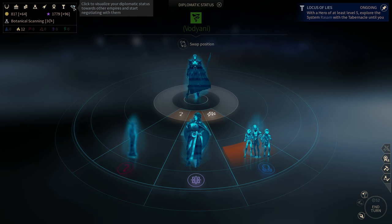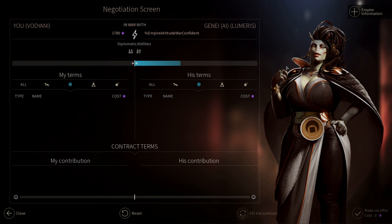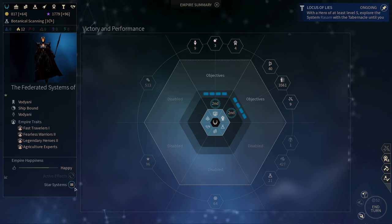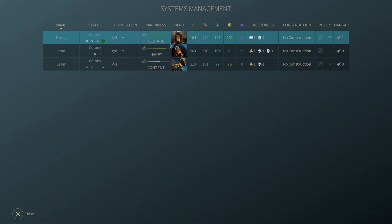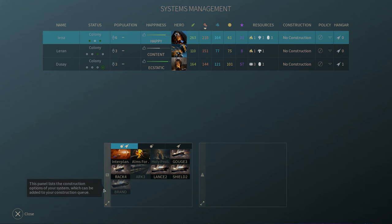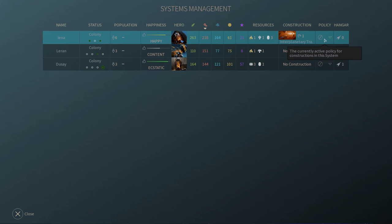Last but by no means least, you've got diplomacy, which allows you to see your stance with other empires, see how they like or dislike you, and also allows you to trade. I don't currently have any technologies to trade with this empire. There is also the star system screen from the leftmost tab, which allows you to see all of your currently controlled systems, sort them — for example, by which is most productive — and you can even queue construction from within this screen, which is pretty nifty. Policy is currently disabled as it is early access.